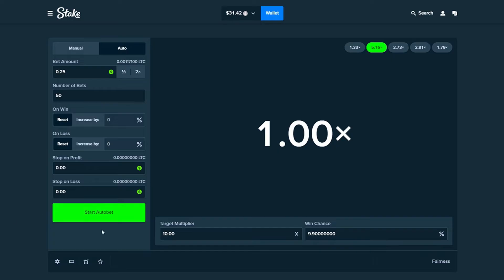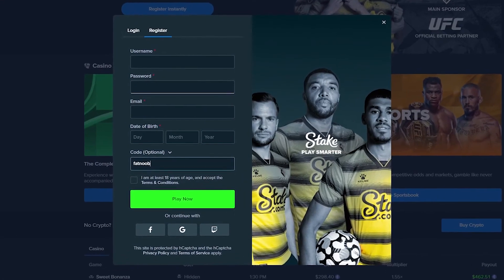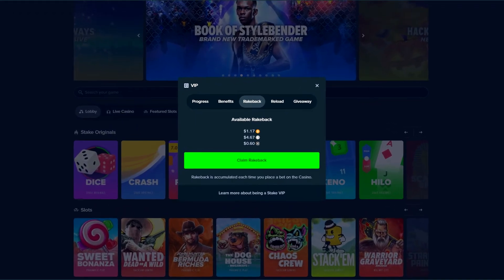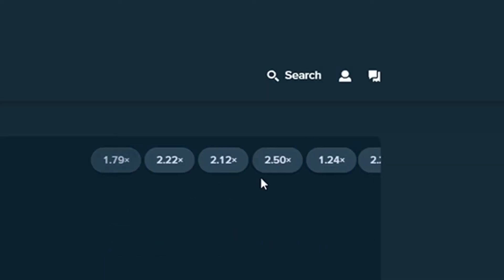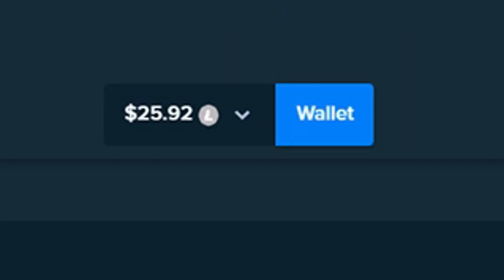Let's get right into this auto bet. All rips, all really early rips so far. If you guys want to try out Stake, you can use the code 'fatnoob' on signup and get instant access to rake back on their website, which gives you free money back every single time you bet. So far all really, really low multipliers. We're 10 bets in and we're just absolutely ripping through our balance. Can we hit one 10x please? Nothing above a 5x at all. We're 20 bets in, just literally running through our balance.